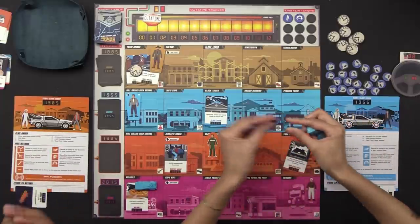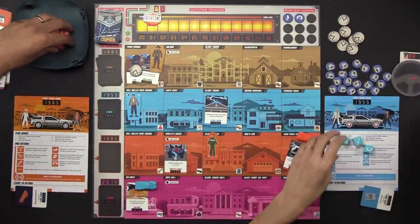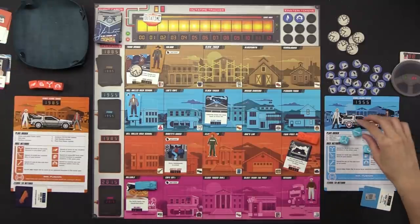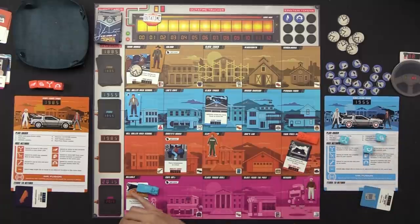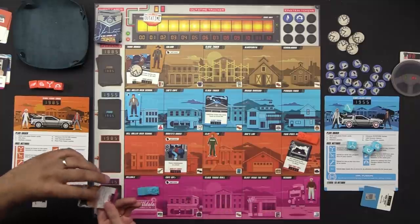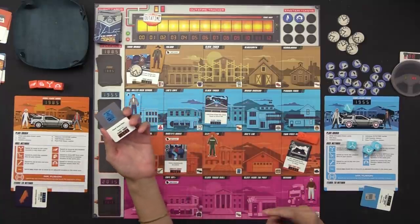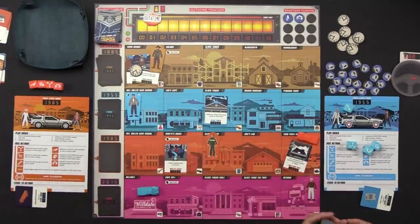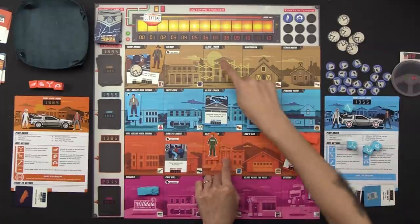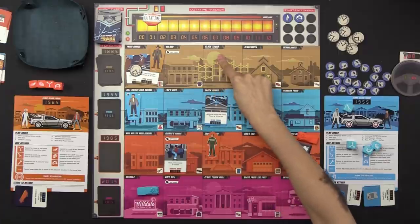Let's roll our dice. I've got a wide variety — I have a tool! So I'm first. I'm going to spend the tool to resolve that one symbol, and now I get the item from 2015, which is a clock tower flyer. I have to return it to the clock tower in 1985 — right where Biff is. So I need to go to the clock tower in two different times. I'm going to move to 1885.